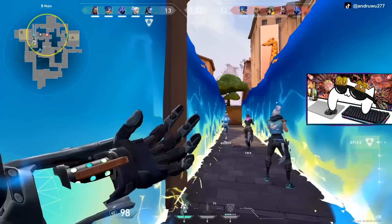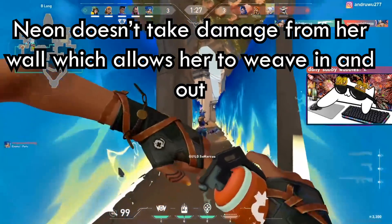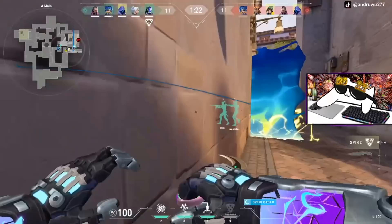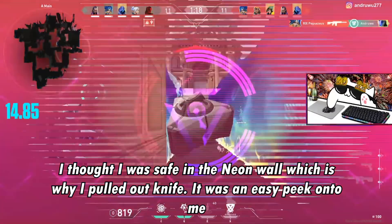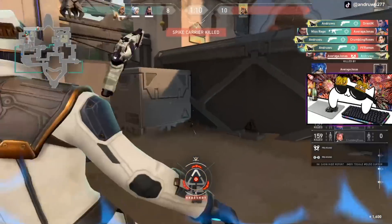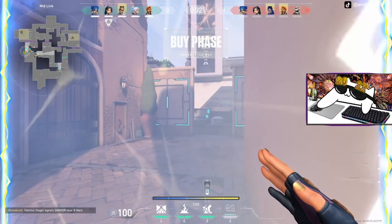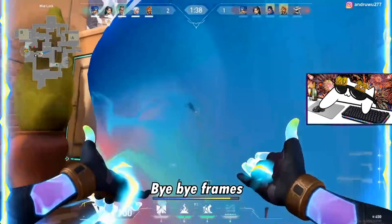With Neon's wall, she can cut vision and allow her team to enter onto the site. Good Neon players will also maneuver in and out of the walls to catch their opponents off guard. However, if she does use a wall, you can utilize the peek advantage and swing into the wall to get a kill or two. You can also have your own Neon use their wall to cut her wall, which makes everything chaotic.